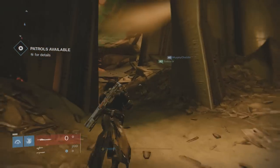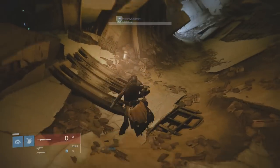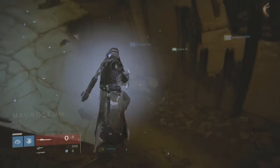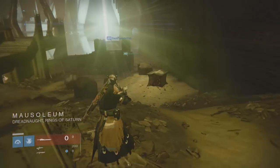Once you get there, stay right and head all the way to the end until you can't go any further without falling. Once you reach that point, get as close as you can to the edge and pull out your ghost.